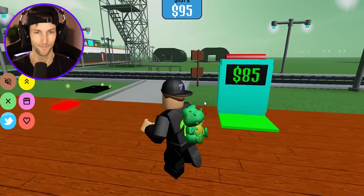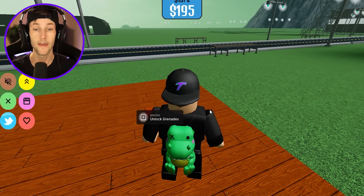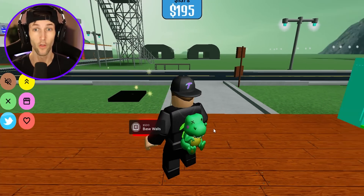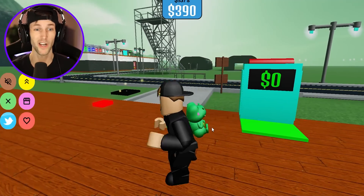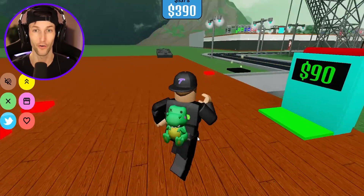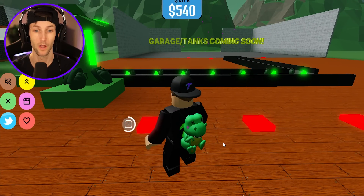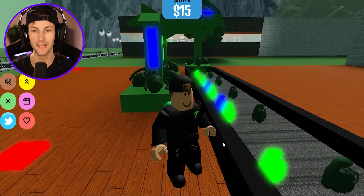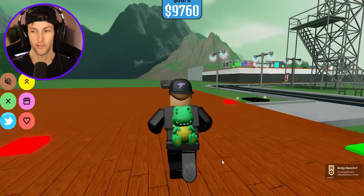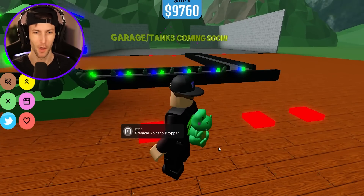I wonder if they're all going to be different colors — maybe they all do different things. What is this over here in the corner? Is this a wall? Unlock grenades — 10,000 bucks? That's the only defense I have out here in this battlefield? That's crazy. And then the walls are another 500. What should I do next? Should I put up some walls? I kind of want to make some more money though. Another 500 for another grenade dropper? These are grenade flood droppers — whatever the heck that means. I think we have enough. Let's go ahead and build these.